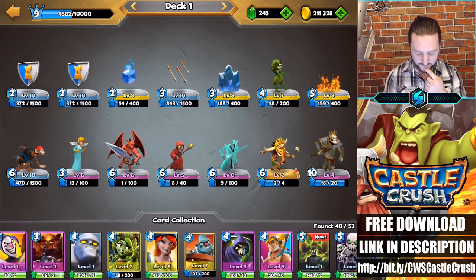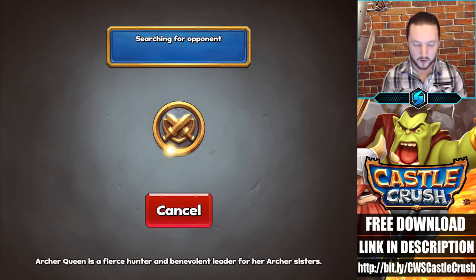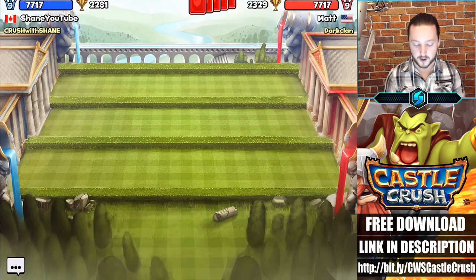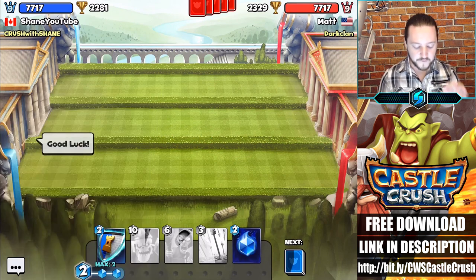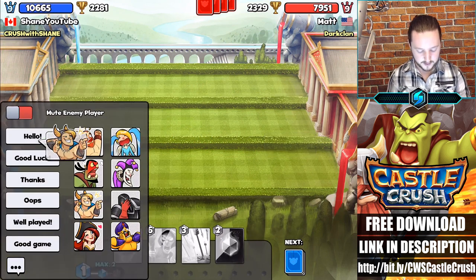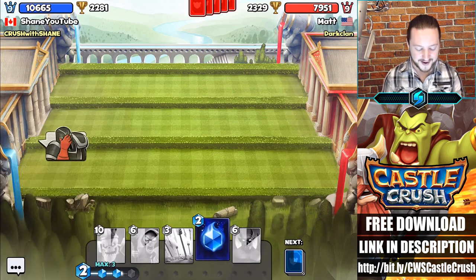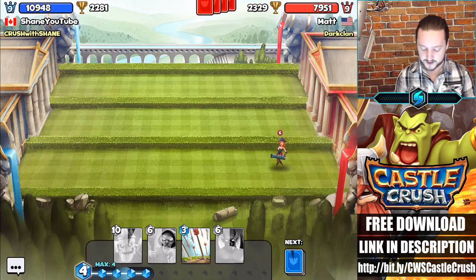We have the shaman as our legendary card. Let's jump into one more battle with that newly upgraded angel card to hopefully heal our troops. I love the emojis and emotes in this game — look at this, they have a face palm emoji in the game. How fun is that? Absolutely hilarious.